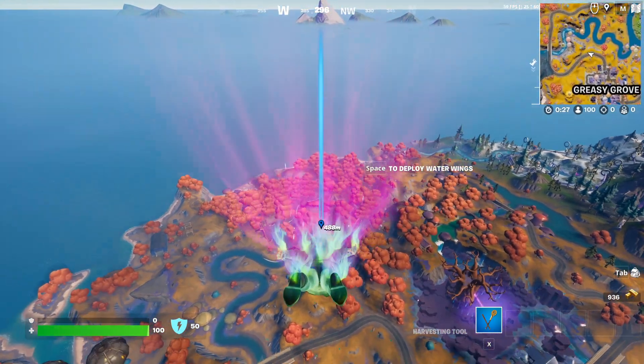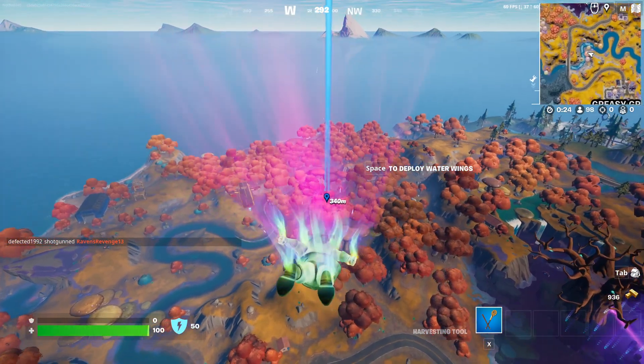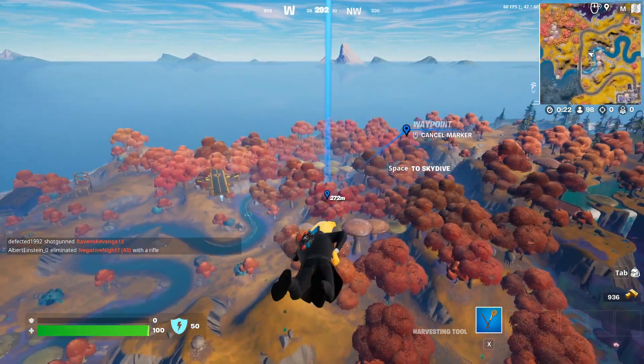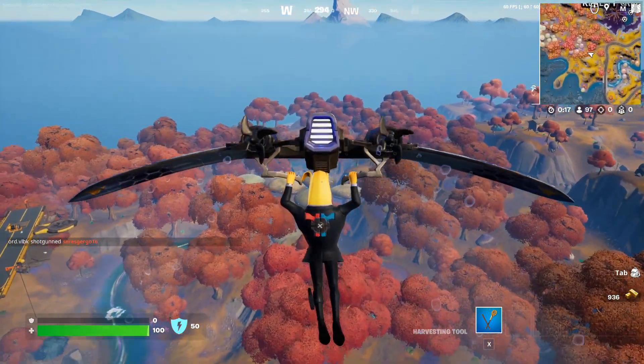Today I'm going to show you how to purchase a shotgun from Ash Williams. Ash Williams is a character in Fortnite located towards Reality Falls. I'm going to show you the location in a little bit.